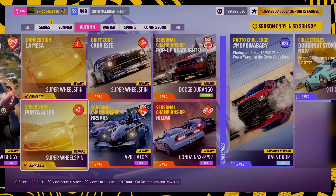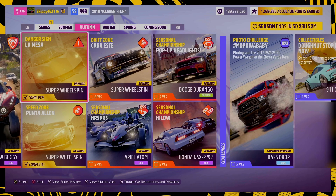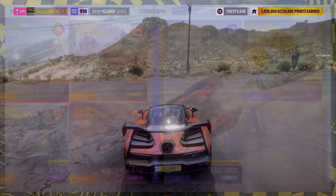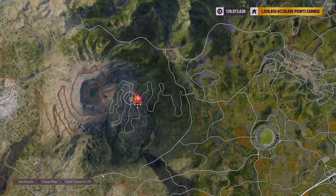We've already covered Punta Adelan and the Lamesa Danger Sign. Links to those two videos are in the description and in the comments below. But we are focusing on this week's Drift Zone, and this seems to be the one that people are struggling with most.